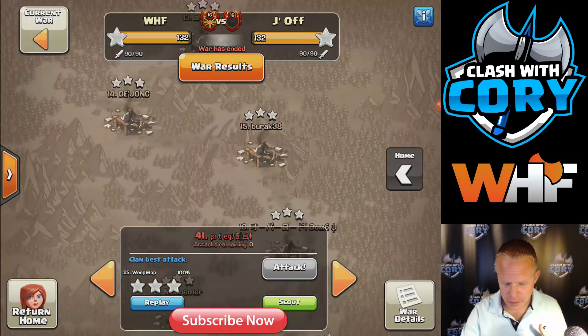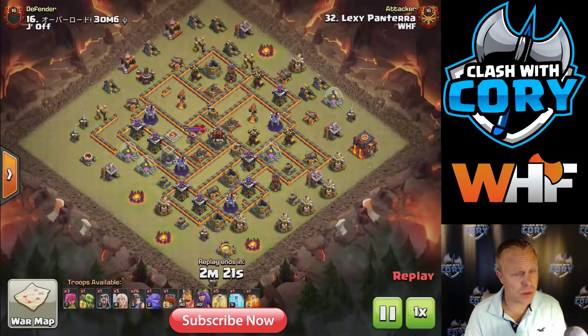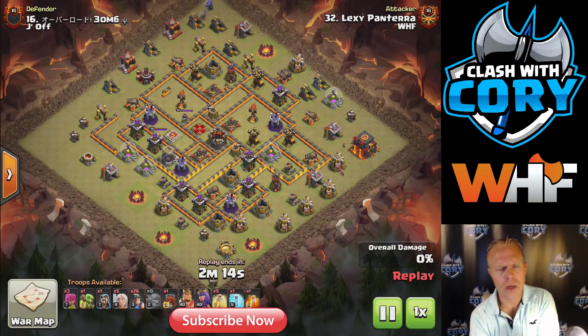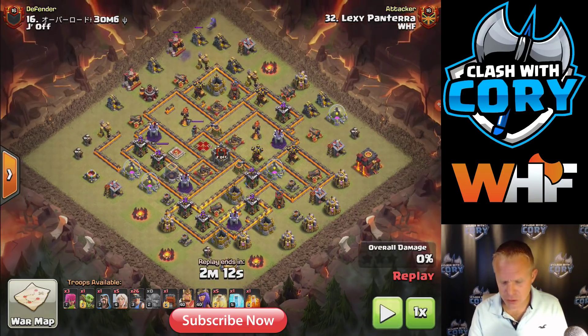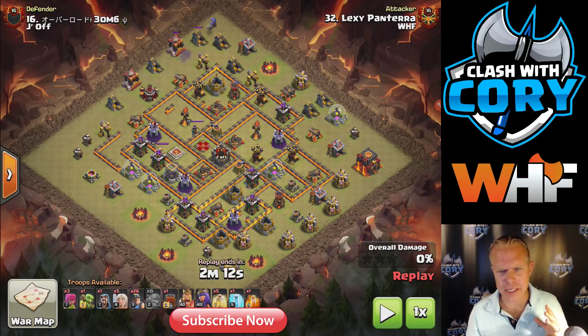Let's take a look at hit number 16. This is a queen walk miner hit - a very heavy walk. He's got five healers invested on this, which is unusual. We don't see that very often. A lot of times we'll see two or three healers. Because if you time your walk just right with the miners, the miners are doing a lot of the tanking for the queen. So she still gets the funneling done in time, but the miners are right there too, tanking a lot of those defenses.